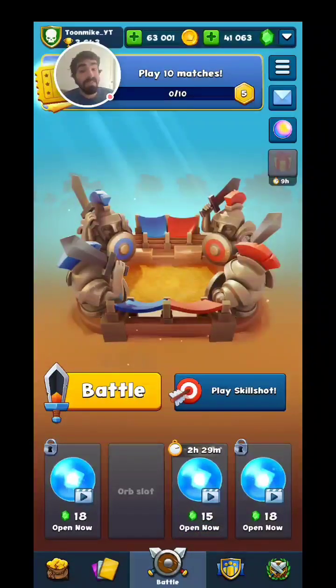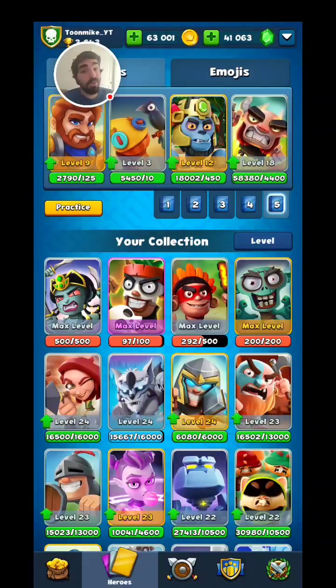So today, I'm going to be proving to you guys that you only need two heroes in challenges. Those two heroes are the Champion and the Scarecrow. We're going to be using a deck that only features Champion and Scarecrow, and the other two heroes can probably not use their abilities. The Kong cannot use his ability in this deck, and the Satyr might be able to use his ability if my opponent enchants us. My name is Toon Mike, and I hope you guys enjoy today's video.